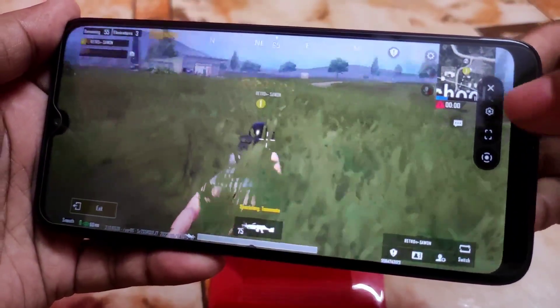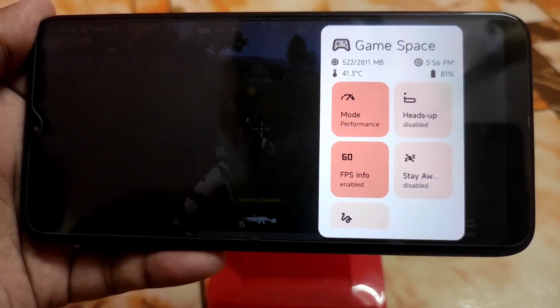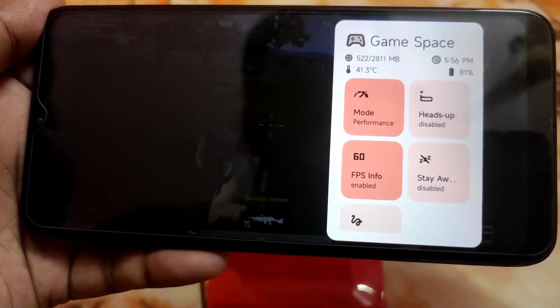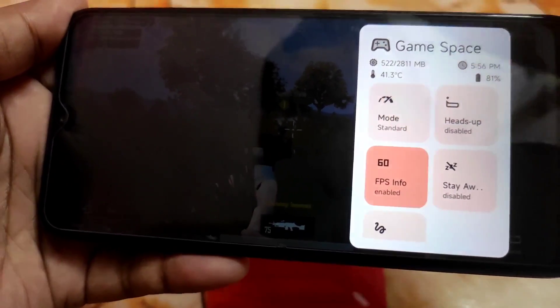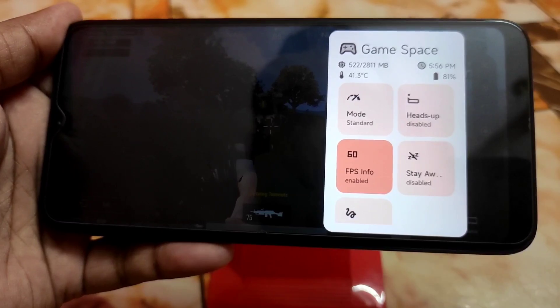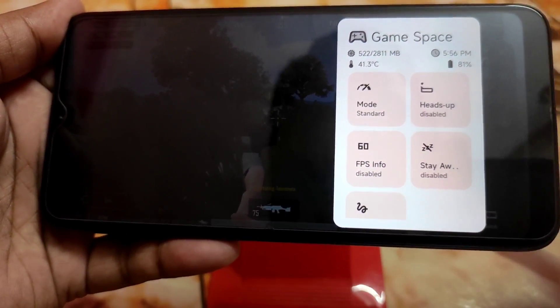If you click on the FPS info, you will get the settings. Just click on the settings menu and you will get the game space, which is really great. You can change the mode here — performance mode like MIUI, battery mode, and standard mode — you can change it according to your choice. And if you don't want to enable FPS info, just click here and it will be turned off.